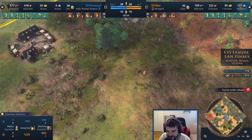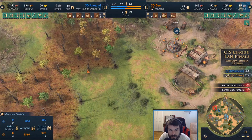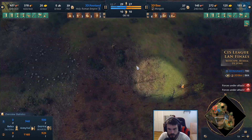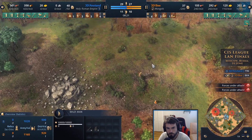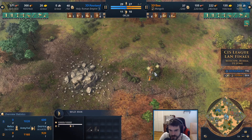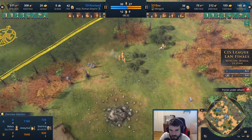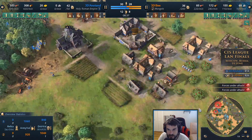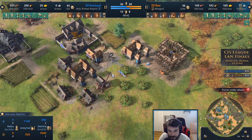A villager gets taken down by wolves — wild man stalks the land. 3db is going to be able to secure the wild man with his 300 gather rate now. The outpost has been cleared and annatan has re-secured his gold, still in a somewhat fine position if you think about the greater scheme of things.